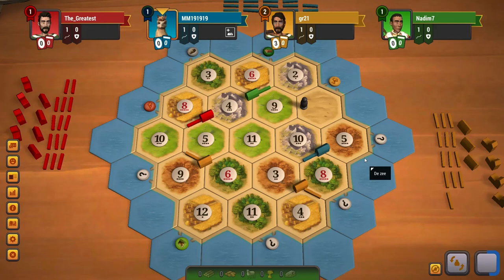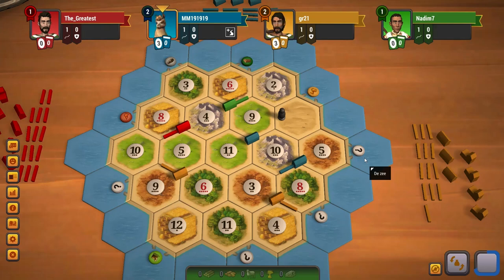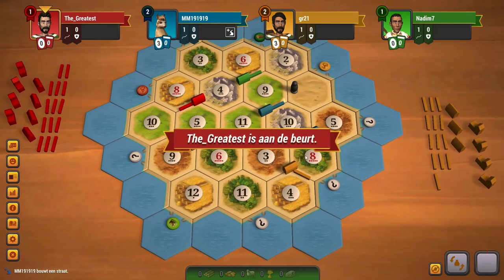I really want some ore, but I can imagine that the 9, 10, 11 will be taken by red. So red takes the 6, 3, 11 for sure. And that's the advantage of going first on this board, especially if there are many good spots out there. I will not get a great second settlement.